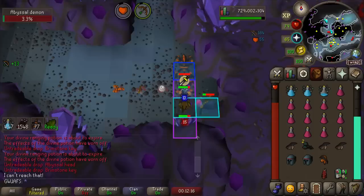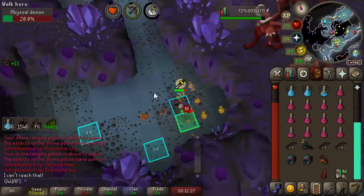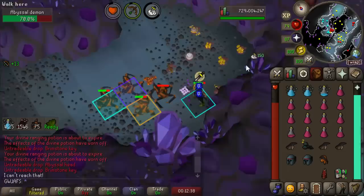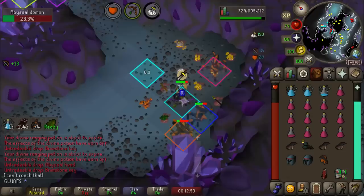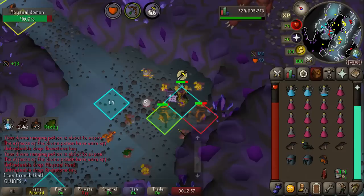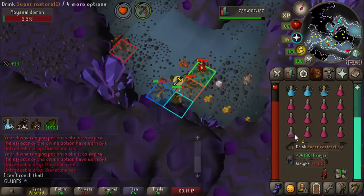Now at Abyssal Demons with the Venator Bow. I've heard this task is 100% AFK with it — click one and basically walk away from your computer. We just got an Abyssal Head, which is hilarious. This thing is absolutely cracked for this task — maybe not as fast as barraging, but pretty dang close. I'm actually at Dagannoth Kings on my Hardcore right now — that's how much I can focus on my other screen while doing this. I think I might go for this weapon on my Hardcore it's just that nice at Abyssal Demons. If anybody knows other places this bow is amazing, please let me know.